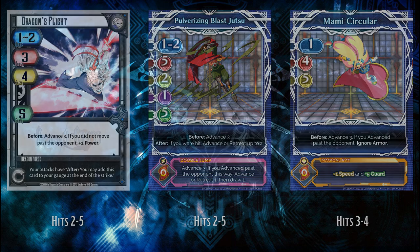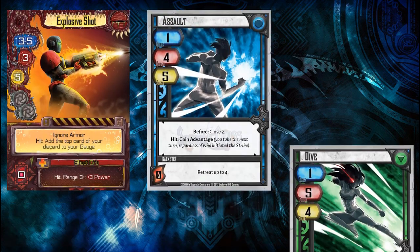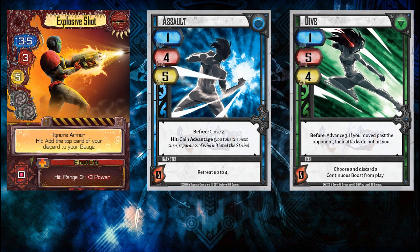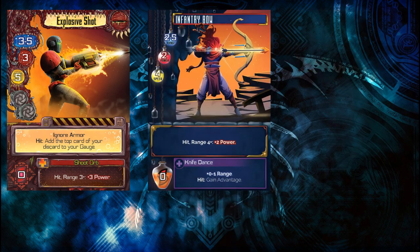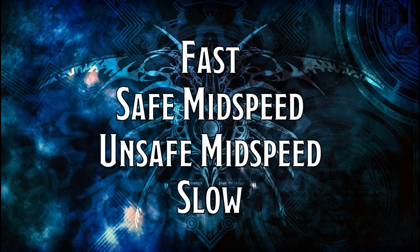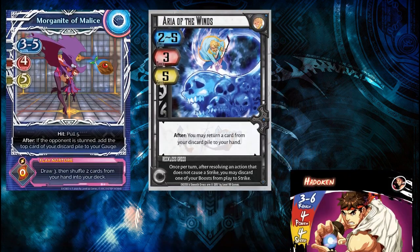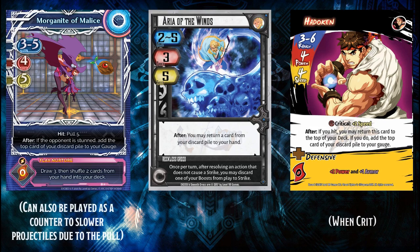So with that in mind, let's look at the different ranged attack types. The standard projectile is heavily defined by its interactions with assault and dive, which determine if it's safe to use at ranges 3 and 4 respectively. They also hit at range 5 safely, and most can either hit range 2 — making them partially usable in melee — or range 6, making them outreach the ones that end at 5. Usually these attacks fit somewhere among 4 versions: fast, safe midspeed, unsafe midspeed, and slow. Fast projectiles are usually speed 5 and guardless, and are made for safely halting dives and assaults. As long as your character has a fast projectile at range 4, you can be sure that most opponents can't close that gap.